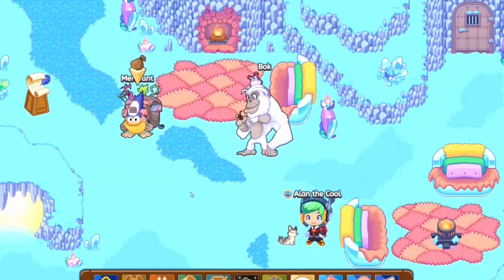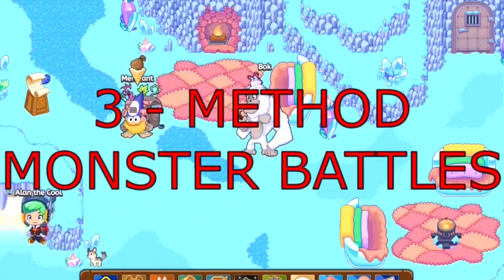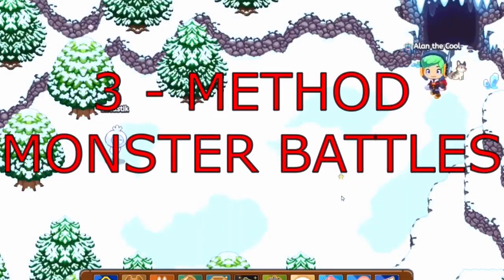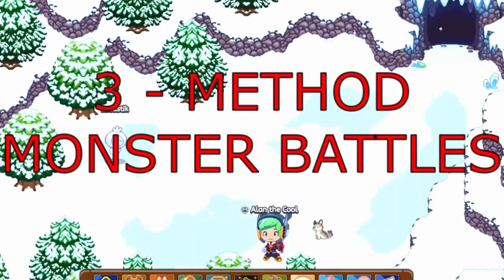In order to get candy corn really fast, you guys will need to start doing monster battles. For every monster that you battle in-game: if you do a one-person monster battle, you get one candy corn; a two-person monster battle, two candy corn; a three-person monster battle, three candy corn.